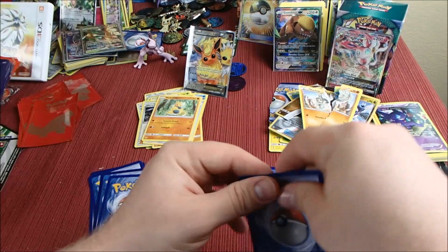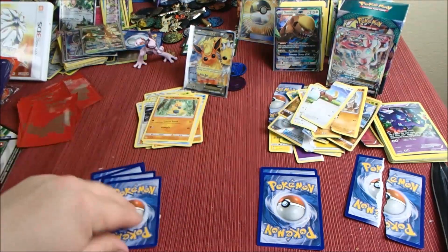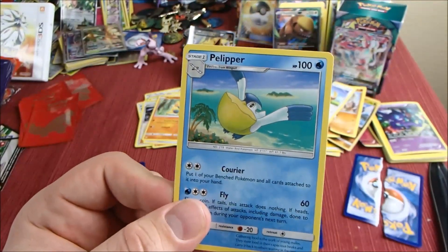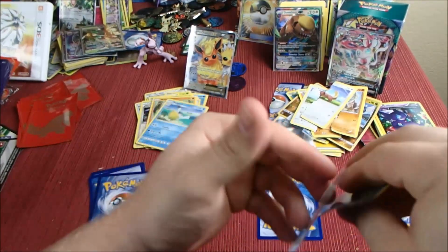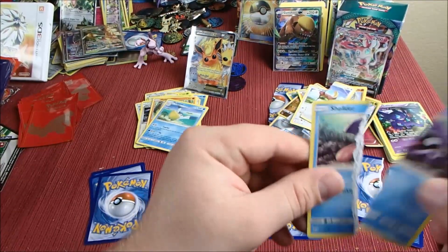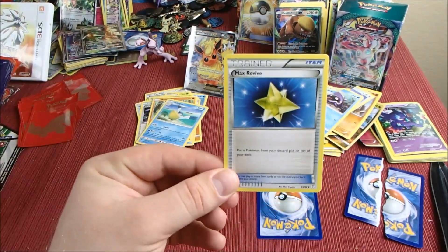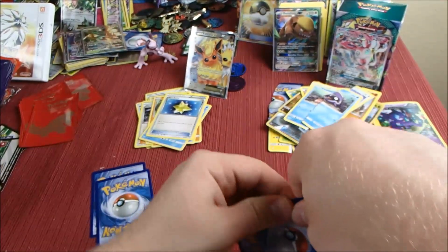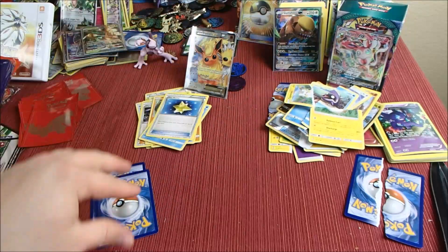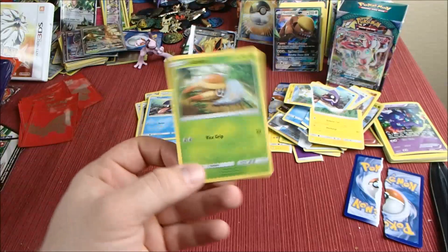Alright, now we shall rip a Wingull. And we'll save Pelipper — the Water Bird Pokémon. We're ripping... what is it? It's a Shellder. And we'll save Max Revive. We'll rip Togedemaru. And our last two saves are Shellder and a little Grubbin.